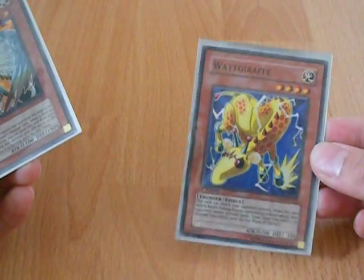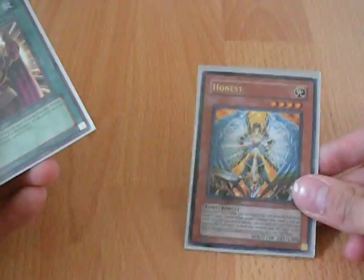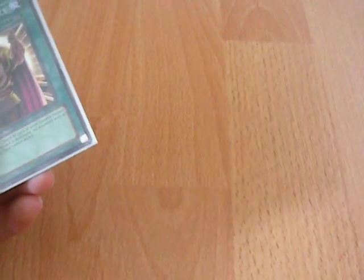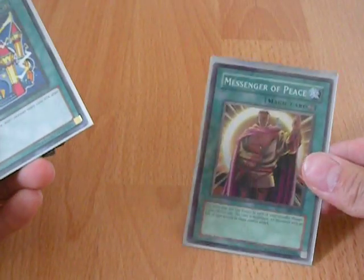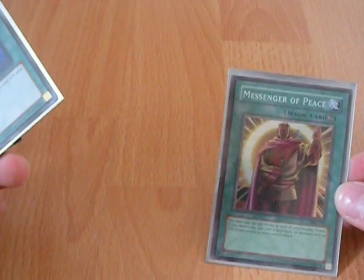One Watt Giraffe — I actually need more but so far I only have one; it's just pretty good in general. Honest is pretty staple in Watt decks. One Messenger of Peace — I want two more but right now I'll have to deal with one. It just protects my Watts infinitely until it gets destroyed.